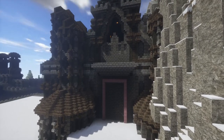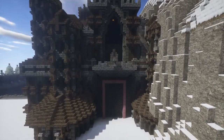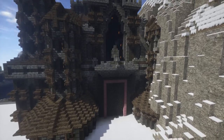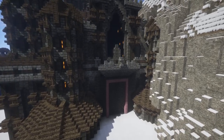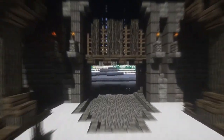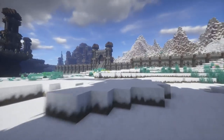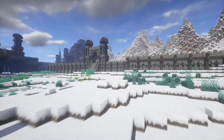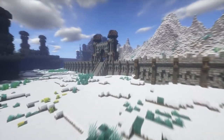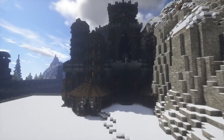Coming to the front of the castle, I added in crenellations and extended our window a bit. And where that pink rectangle is, I copied and pasted the gate from our walls.